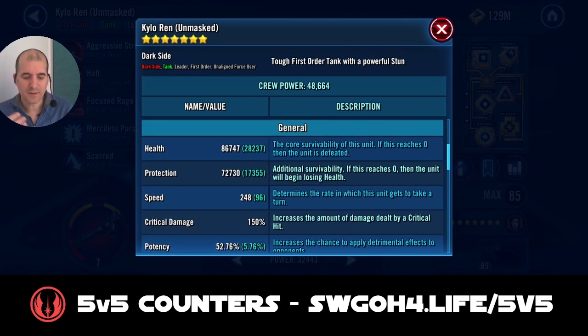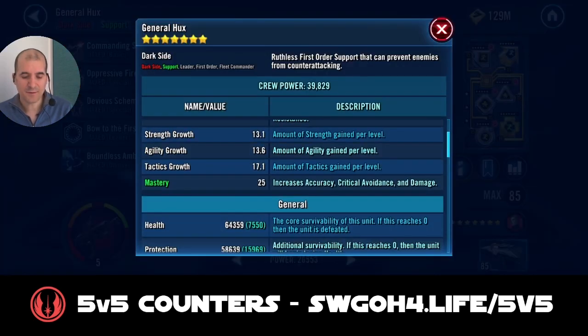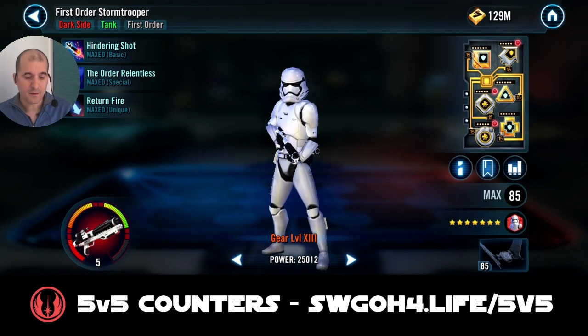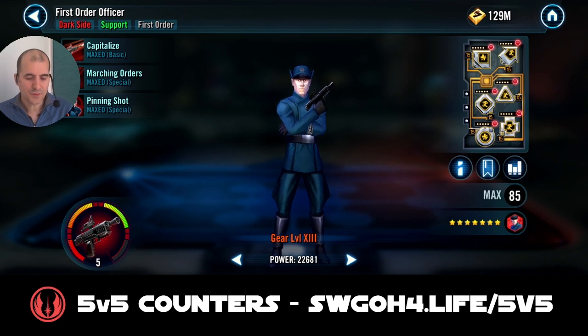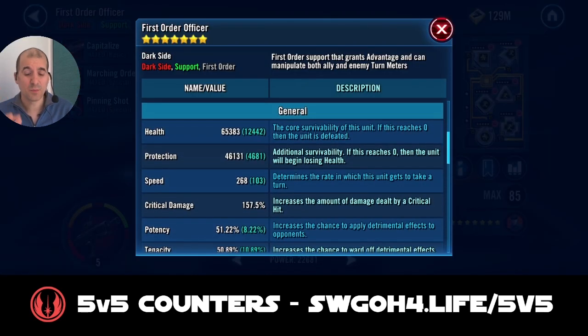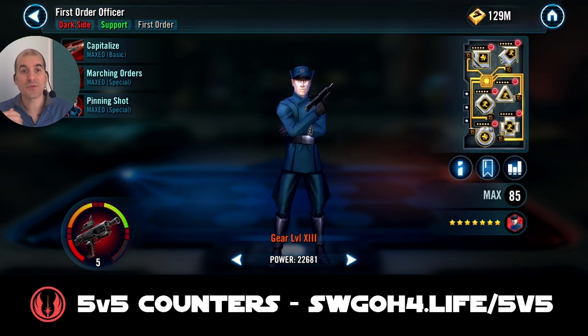Mod wise, my Kylo has some speed, health, protection and things like that. Hux is a Relic 5, modded for speed at 291. First Order Stormtrooper is modded for health, protection, and defense. First Order Officer has some speed at 268, which will be more than enough. The reason for First Order Officer is that his Spinning Shot will reduce cooldowns on your First Order allies. This allows Hux to keep going back to back between his two special abilities. If Hux uses a basic attack, he would crit and lose the advantage from the modifier. So by Hux never attacking, he never loses advantage and keeps regaining it through the event modifier — a nice interaction between First Order Officer and Hux.